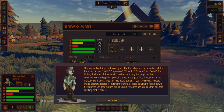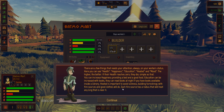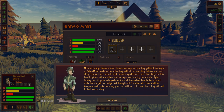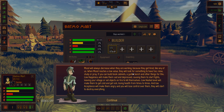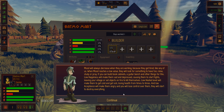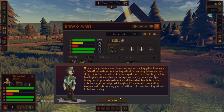Here you can see health, happiness, education, heated, and mood. The higher the better. If their health reaches zero, they die. You can increase happiness by providing a bed and good food. Education can be increased with books - they can read books at night if they have books available inside the library. Heated is important to avoid sickness. Building furnishings with fire sources and good clothes will do. Each fire source has a radius that will heat any Ling that is near it. Mood will always decrease when they are working because they get tired. When mood reaches a low value, they will look for something to have fun, relax, study, or pray. You can build book cabinets, a guitar bench, and other things for this. Low happiness will make them sad and depressed, causing them to start fights, leaving your village, or set objects on fire. Low heated level will make them get cold and sick, losing health from time to time. Low acceptance will make them angry and they'll lose control, and they'll start to destroy everything.